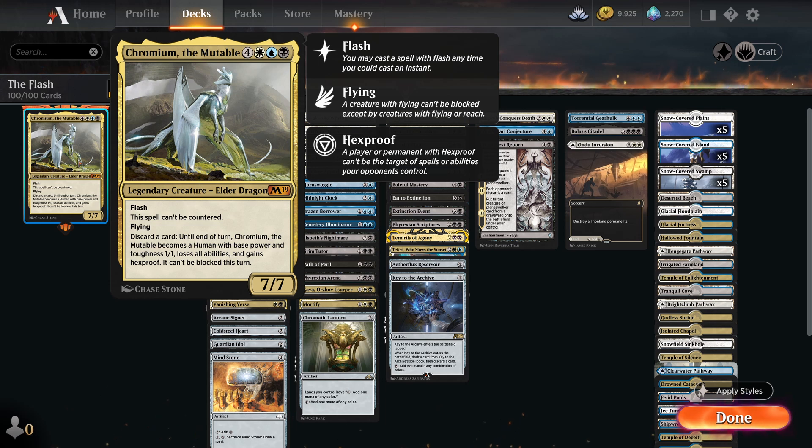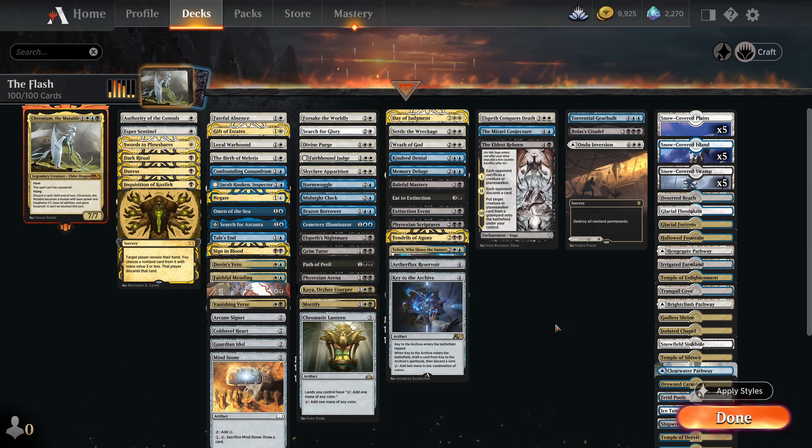There are a couple of strange ways you can build the deck. Notice it says it can't be blocked this turn if it is the human. You could make a Voltron deck, load it with equipment and swing in. The issue is it's 7 mana, so it's slow, and if someone forces you to sacrifice a creature and he's your only creature, you're doomed. So I've gone for more of a control route.